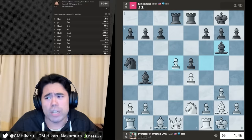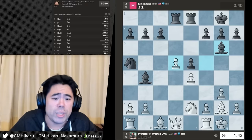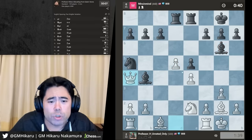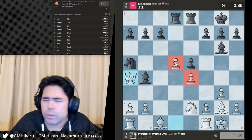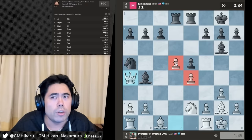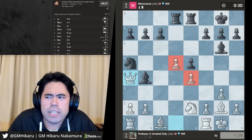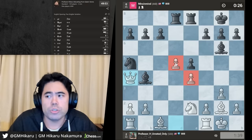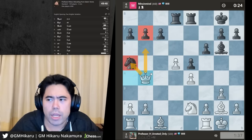Yesterday Wesley should have lost to Ray Robson — got extremely lucky to win that game, quality of play was not there at all. Dominguez played a good game against Andrew Tang, but there was another game he should have lost. Objectively, Fabiano has been pretty impressive and Misha's had a great tournament. Let's take the bishop, hit the knight, hit the pawn — this is going to be winning pretty soon.